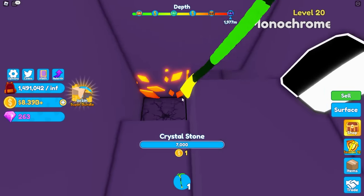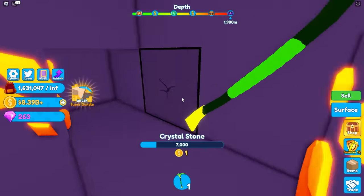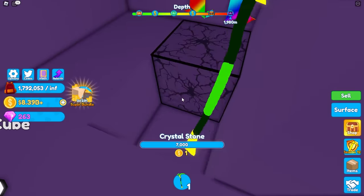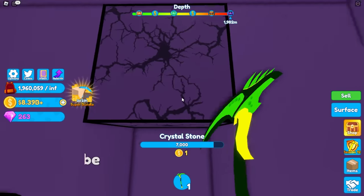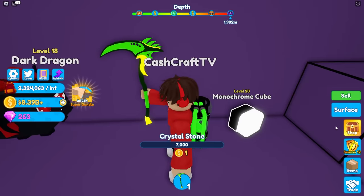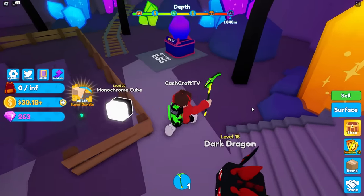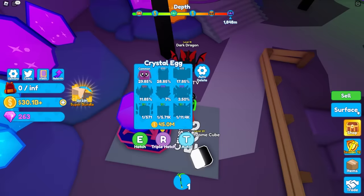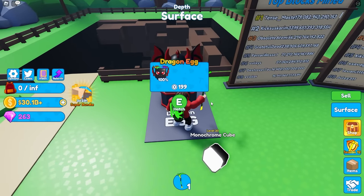I'm mining a bunch of ores down here and they actually look super cool. I found a rainbow ore! But I think that's pretty much it — nothing else to mine. There's no copper down here, just crystal stones and chromite. I'm never giving my ores to Mia — these are mine! Okay, lastly I think I'm gonna buy a ton of OP pets and see what it gives me. I now have 30 billion coins. A crystal egg is 45 million — I'll hatch one for fun. I got a crystal doggy, not very OP.